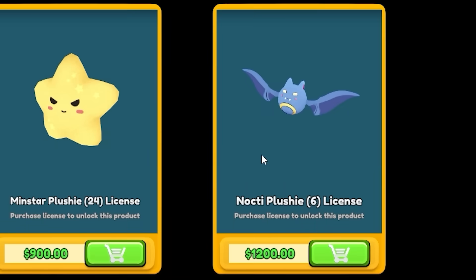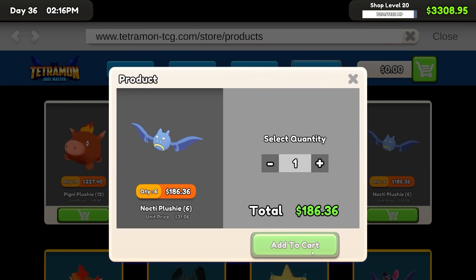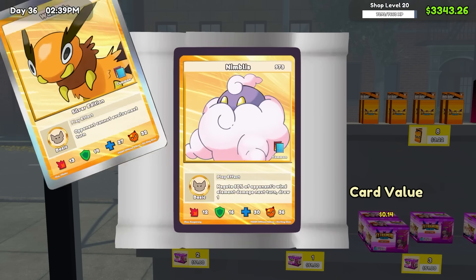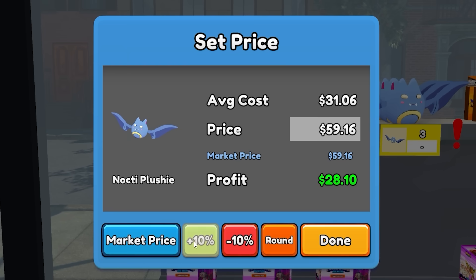I've heard from a very unreliable source that the Nocti plushie is a very profitable item. Since we're back up to $4,500, I'm going to buy the license for this, and we're going to buy six of these and see if that's correct. But since we had to make shelf space, we're just going to go ahead and open up these three basic card packs. Market price for these plus 20%, they're $40 profit each.